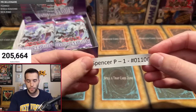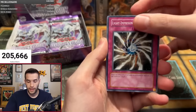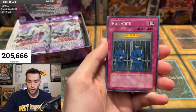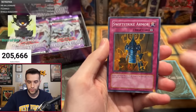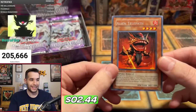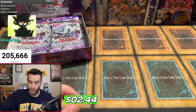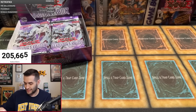In the first pack, Spencer P, you're not first or last — you're second to first. Fog Control, Gambler of Legend, Light Imprisoning Mirror, Truck Ride, No Entry, Contact Out, Infinity Dark, Swift Strike Armor, and Alien Telepath. Spencer P, unfortunately nothing this time, but I appreciate you getting a little bonus in there.